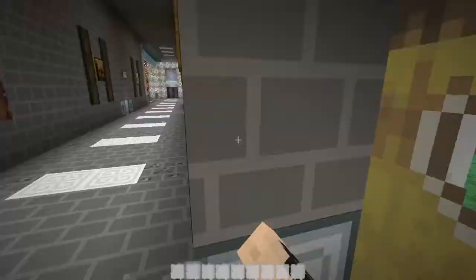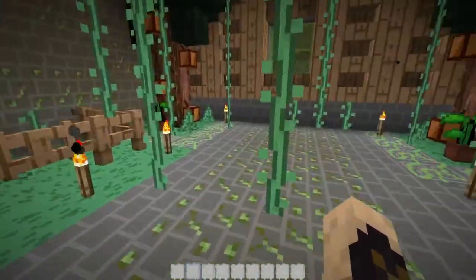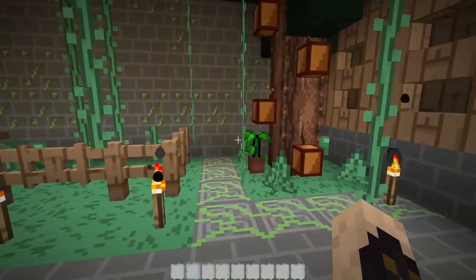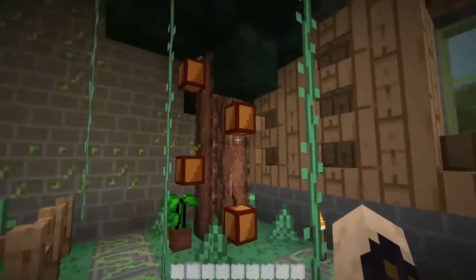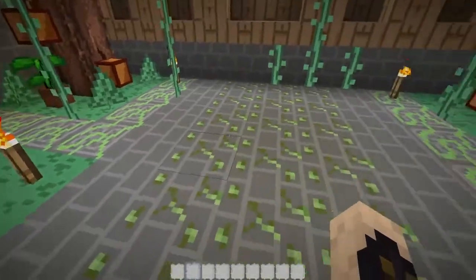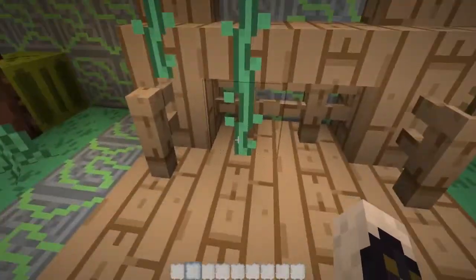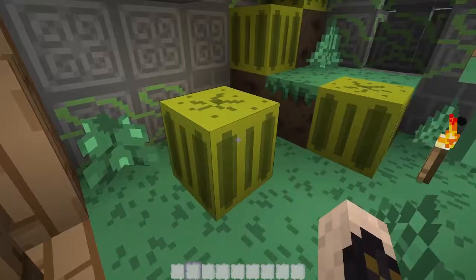Let's go into the jungle. I like the vines — the vines are really cool, that really works. We've got the cocoa beans again. This is all the jungle wood. Got the mossy stone and mossy cobble. Again, all the jungle wood. Got the melon.